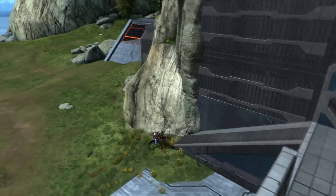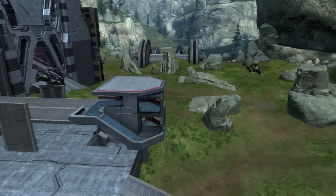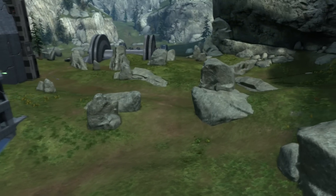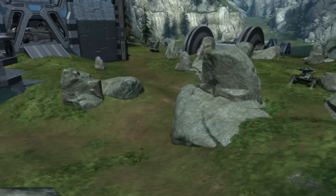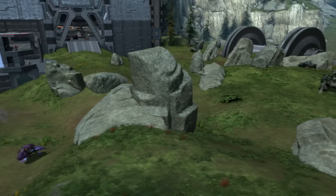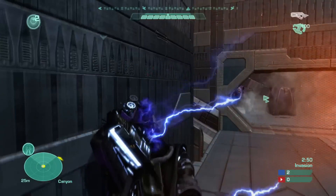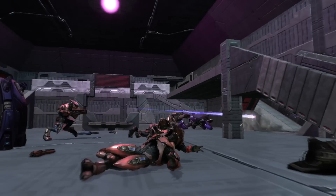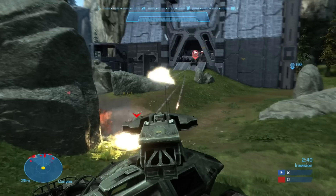As we look at the exterior, we have a view of the vehicle bay — the Wraith and the two Ghosts spawn in there. The tank spawns in Tier 3 for Spartans, so by Tier 3 they'll have a tank, a rocket hog, and a Warthog. There's a lot of cool vehicle combat on this map, thanks to the use of a lot of natural geometry, and just the way Sado complemented the hills as opposed to building over or around them. He was really able to utilize them in very interesting ways.